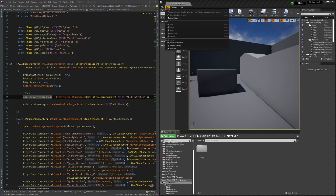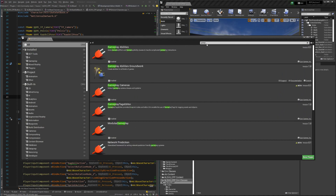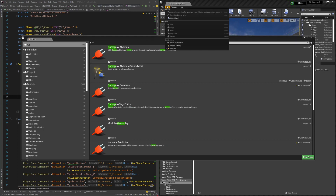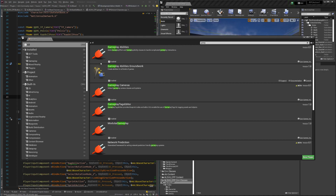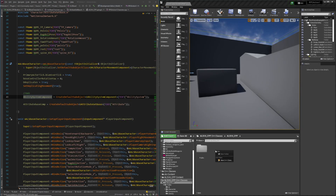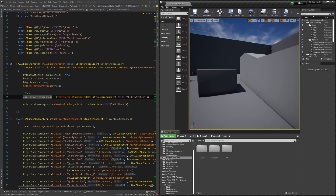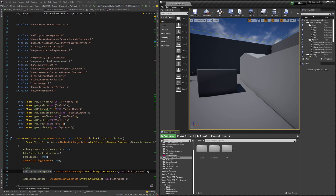There are a few things you're going to need before you get started. The first thing I would do is go to the Plugins menu — Edit > Plugins — and then type in 'Gameplay Abilities' and click it. That should turn everything on. Once you restart, you should be able to see the Gameplay Abilities plugin enabled.